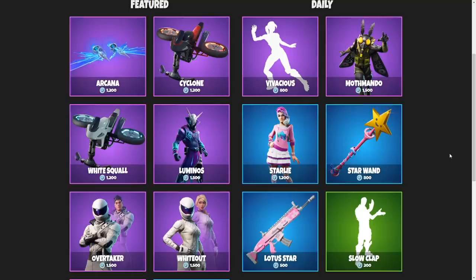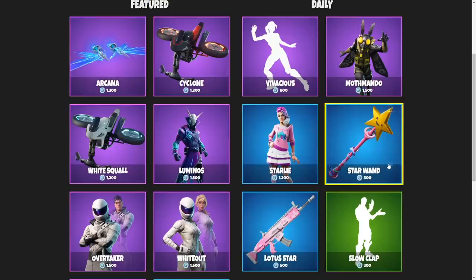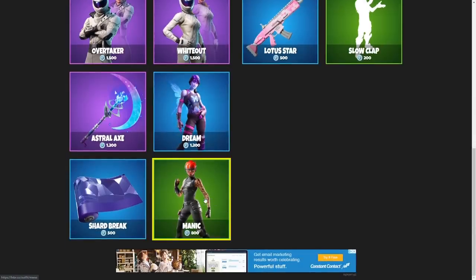For the November 11th item shop, this one is honestly too easy for me. The Star Wand was in contention — it lost. I think the Luminous is pretty dope, and I like its back bling. Wouldn't choose either of these biker skins. The Maniac.